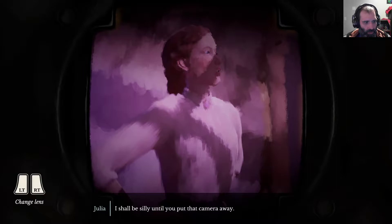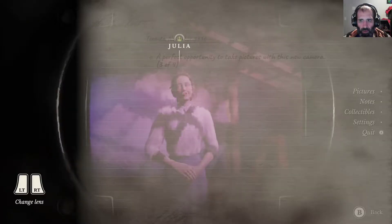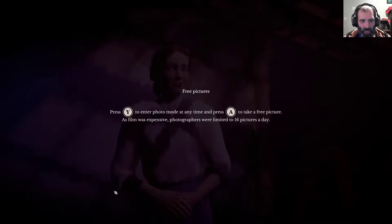"You look great." Four cameras — boop. Perfect. Three pictures! Enter photo mode with Y and take pictures with A.